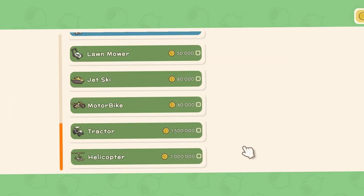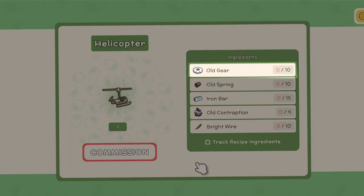The helicopter costs 3 million Dinks. It'll also cost you 10 old gears, 10 old springs, 15 iron bars, 4 old contraptions, and 10 bright wires.